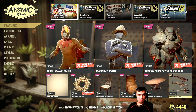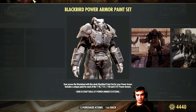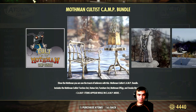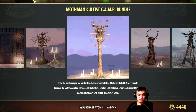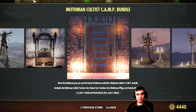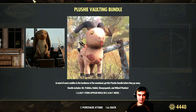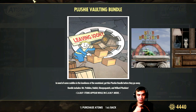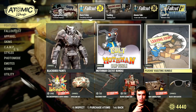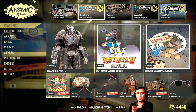The Blackbird paint is back — a lot of people love this paint, and I love it too. It's one of my favorites, but currently I'm using the War Raider skin. The Mothman Cultist bundle is back — if you're planning to build a horror camp, this would be a good pick. The Plushy Vaulting bundle — I wonder if it's broken this time, because last time a similar bundle was broken and Bethesda had to take it down due to some issue.